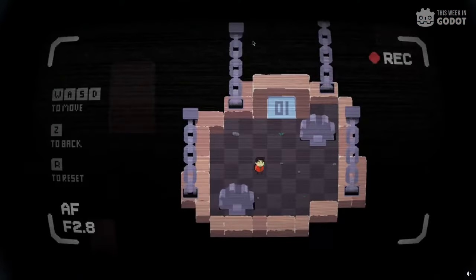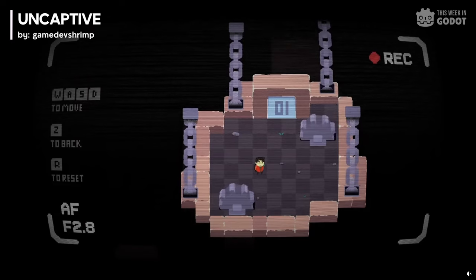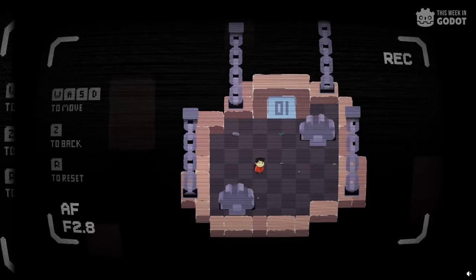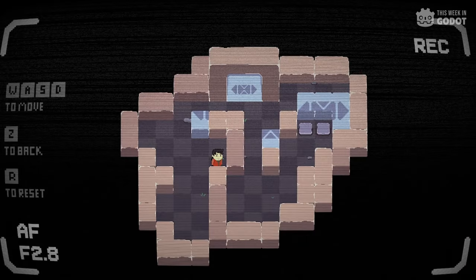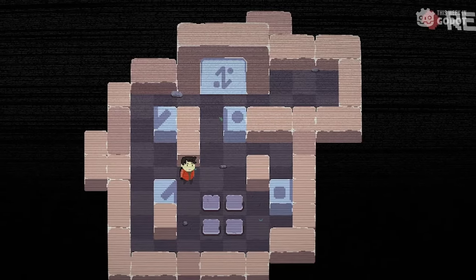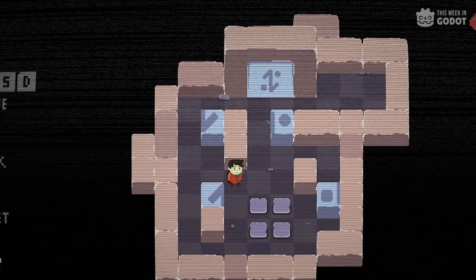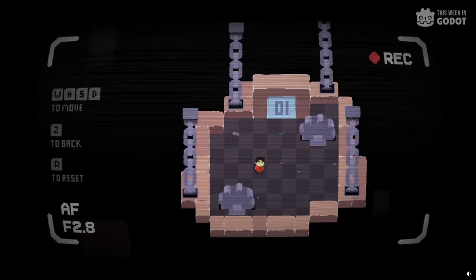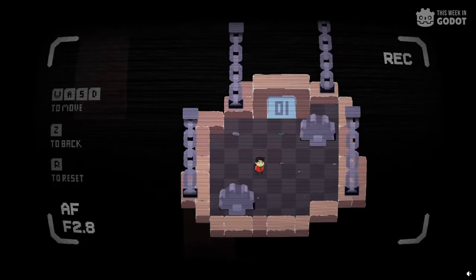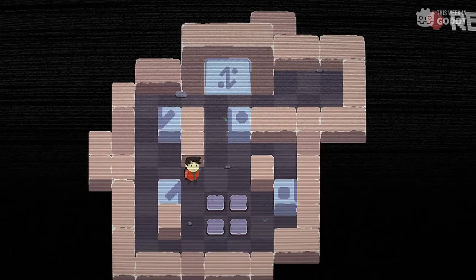Number 2: Uncaptive is a Sokoban puzzle game with a dark horror atmosphere. As the main character, you'll pass through a dark dungeon where each level is a room with a door that takes you further underground. Solve puzzles, go deeper into the dungeon, and investigate what creature lives in the depths. With a handcrafted pixel art style and 20 levels, you can wishlist Uncaptive on Steam.